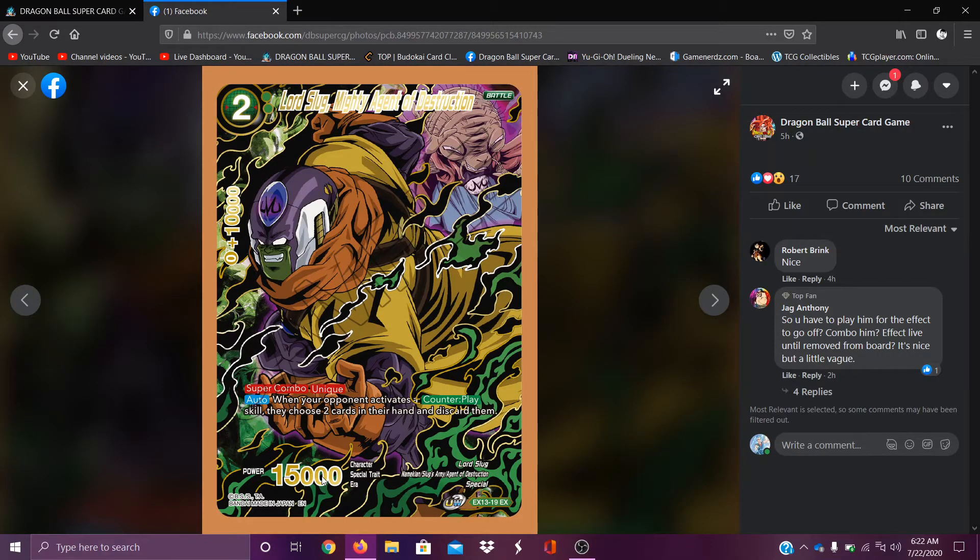Lord Slug — finally some Namekian support, I guess. When your opponent activates a counter play skill, they choose two cards in their hand and discard them. Green is looking like a lot of hand control. And I think he's a super combo, so that's pretty cool.